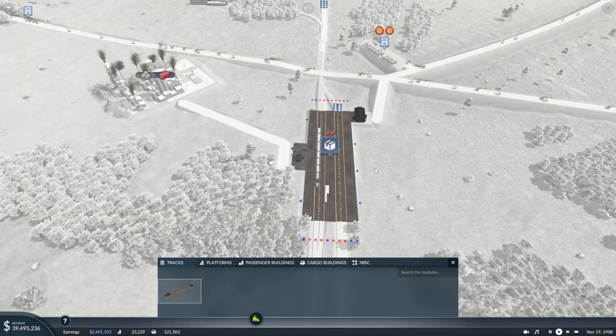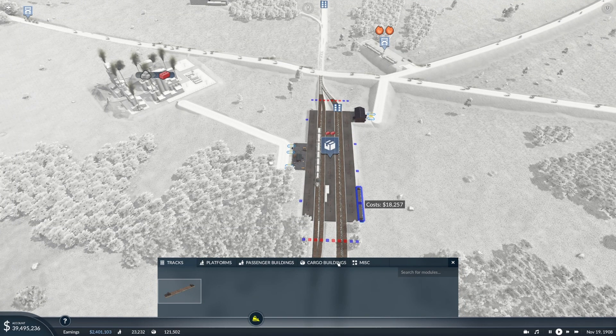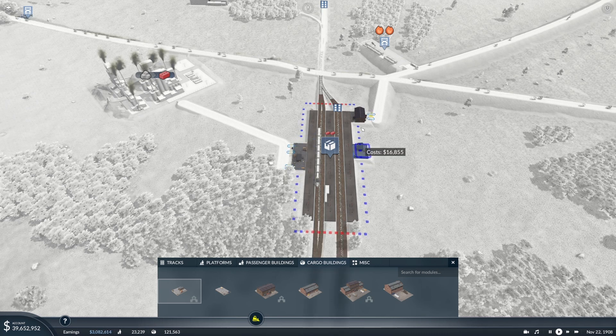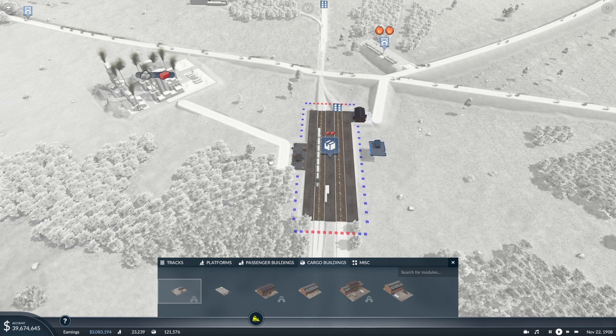Two small tips here. First, you need to make sure you actually have buildings with street access, because if I didn't have a street access over here, my road over here wouldn't work — you can't have a road that goes directly to the platform. So I would have had to put my road on the side where I did have an entrance. But you can add more entrances, so I added one over here, and I could add another if I wanted.